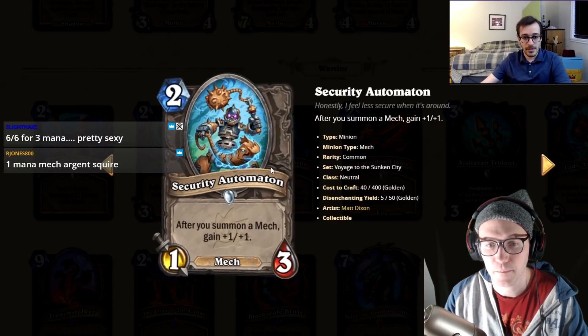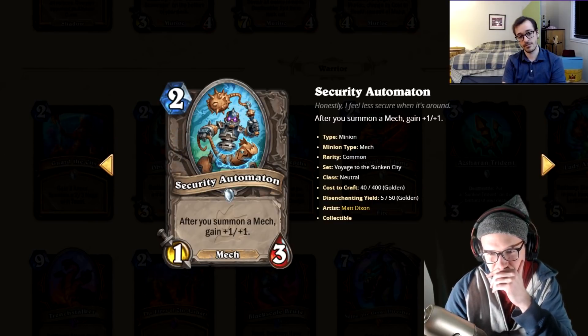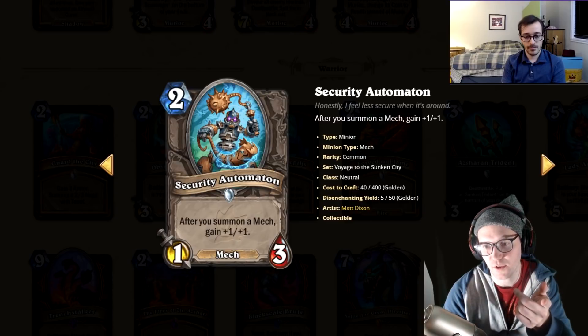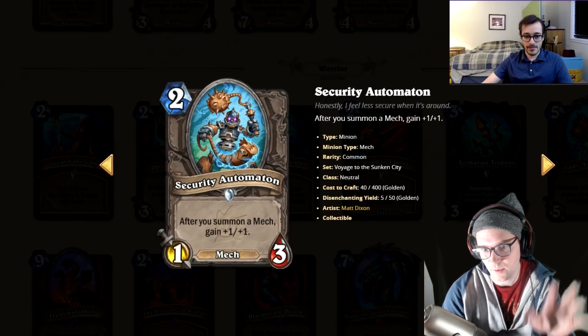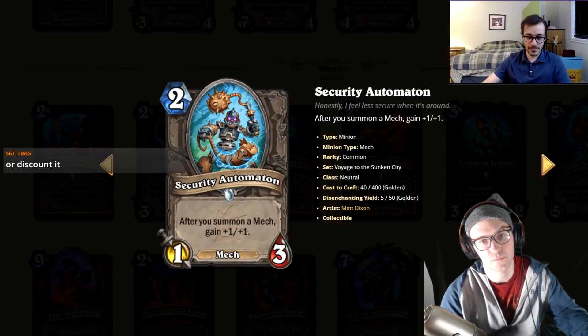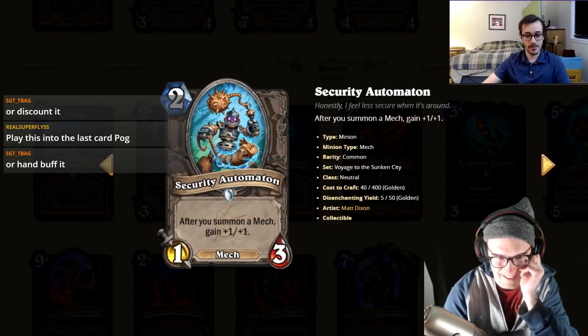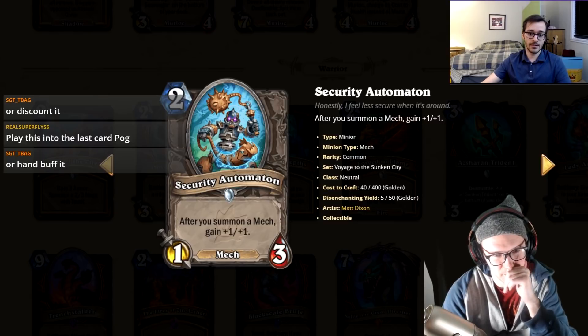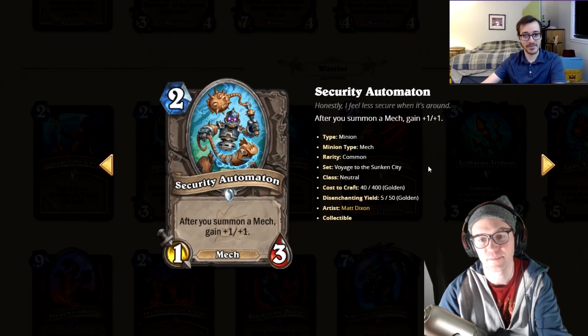Security Automaton: two mana, one-three, after you summon a mech gain plus-one plus-one. I first thought this was bad but it's like Questing Adventurer — harder to kill but only grows from mech summons. Play it on two, your three-drop makes it a three-five, it just keeps growing. Or hand-buff it. Maybe this card is good. I'll give it a three.